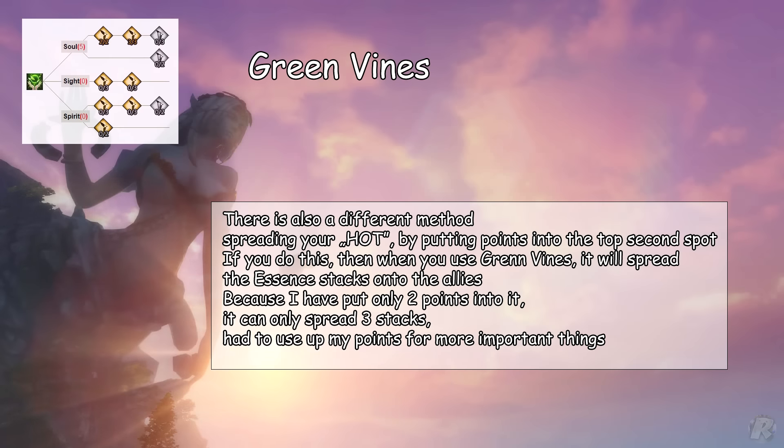Green Vines also offers a different method of spreading your HOT by putting points into the top second spot. When you use Green Vines, it will spread the Essence of Spring stacks onto allies. Because I have put only 2 points into it, it can only spread 3 stacks — I had to use my points for more important things.